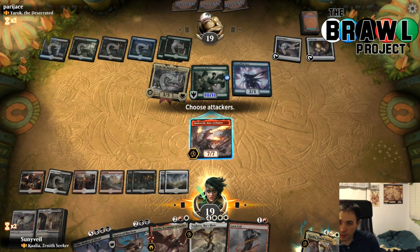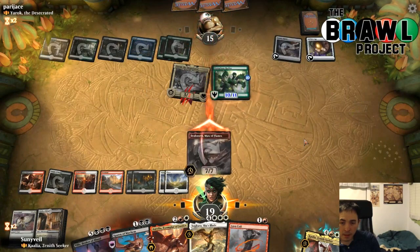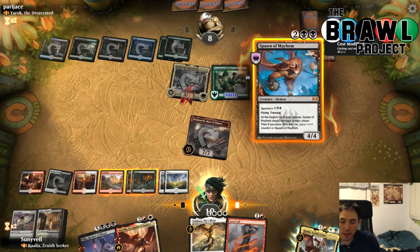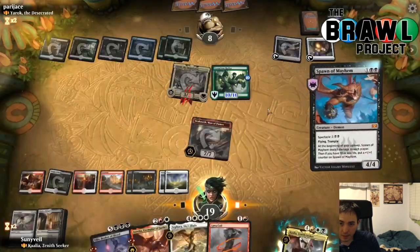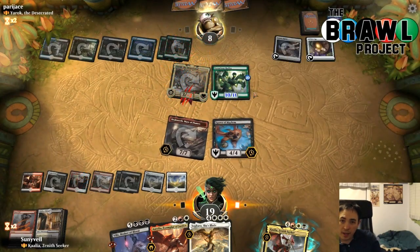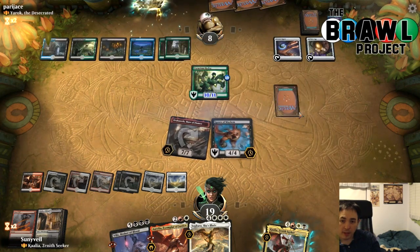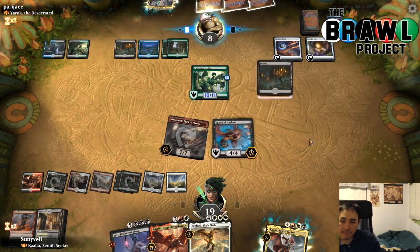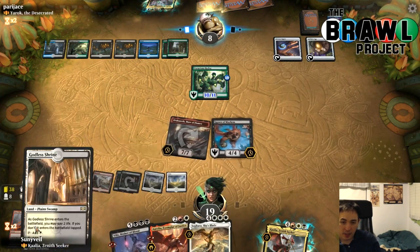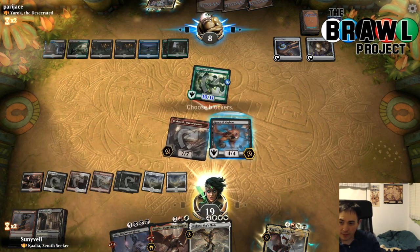Spawn of Mayhem comes down. I could have done more damage if I had played Irelia earlier — get the lifelink off the table. If they play Rhonas it's not quite good enough, but I can chump block with the Spawn of Mayhem. A cheap removal spell would have been the best card to have here. No blocks — opponent, you're gonna need something. Perhaps Liliana? Agent of Treachery? Neither of these cut it — well, Agent of Treachery on a creature is really good. I can only do four damage with this. They gain three life, go to 11.